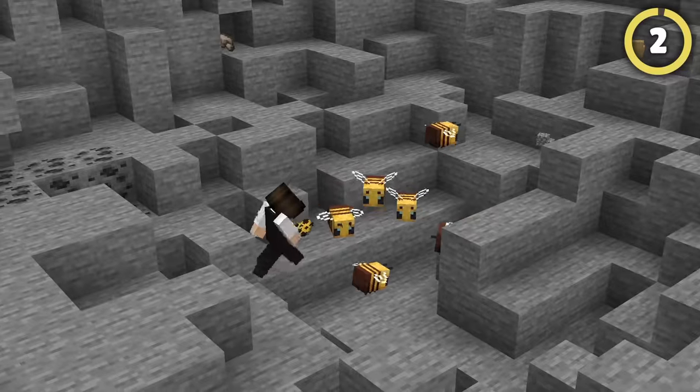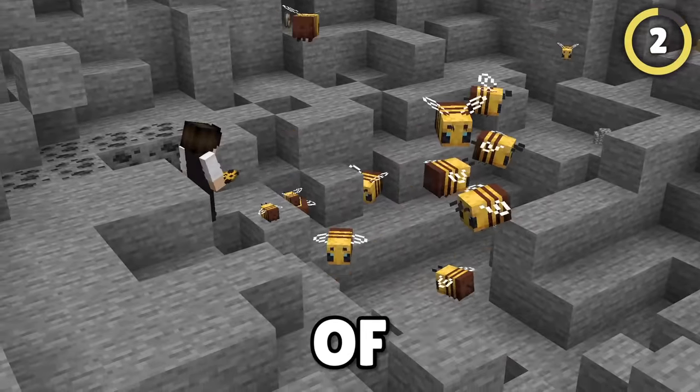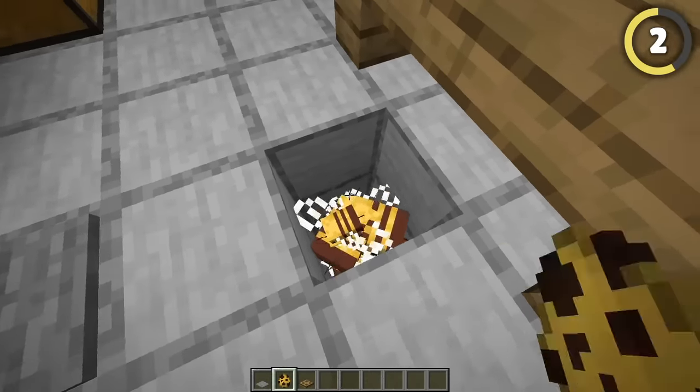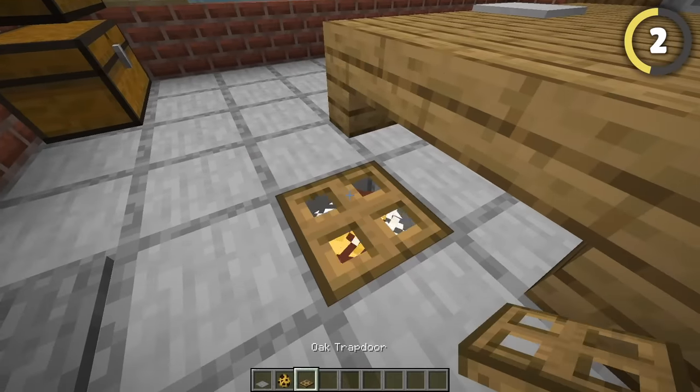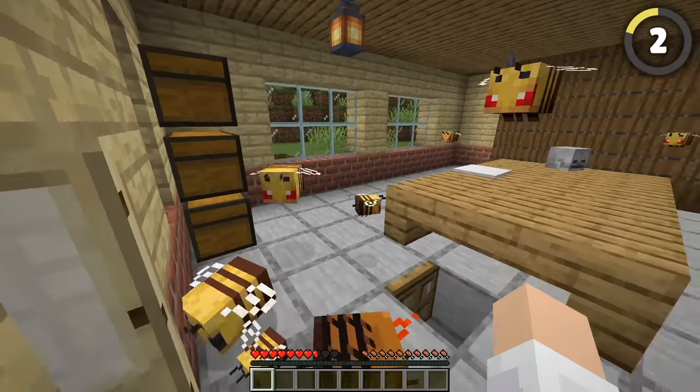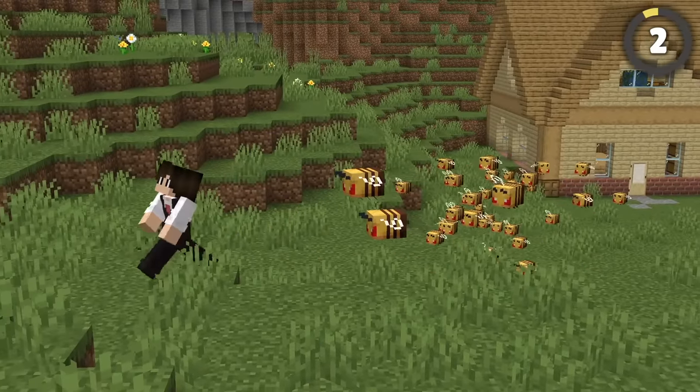My house! But if you want a slightly less destructive method of protection, it's time to hire some soldiers! Bees will actually stay aggravated permanently, meaning if you trap a bunch below the floor in your base and rig them up to release when any intruders enter, they'll swarm them instantly and even chase them down for miles.